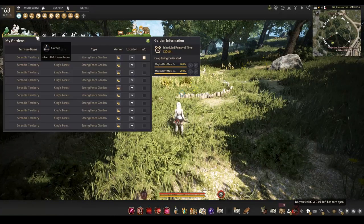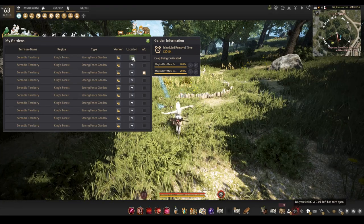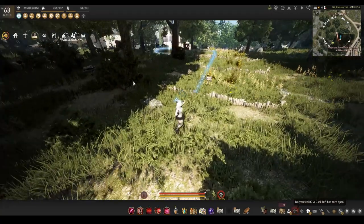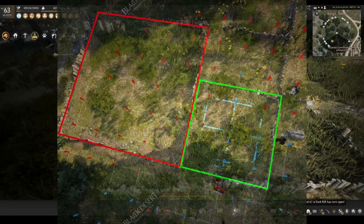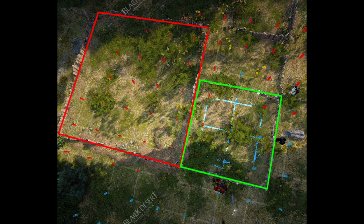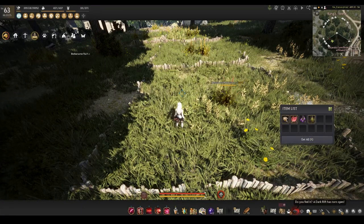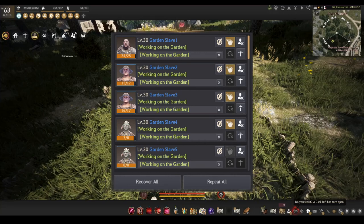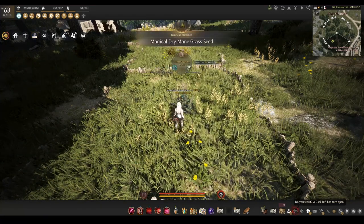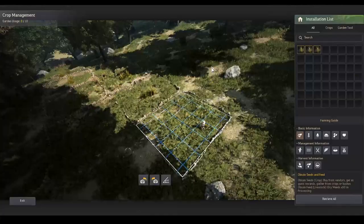First you need yourself a farm if you don't already have one. You can rent 10 strong fences from material vendor Flaviano in Heidel City for 100 contribution points. If you are farming level Master 1 or higher you can also rent Old Moon fences from Old Moon vendors in Heidel. Both cost the same and fit the same amount of crops, but the Old Moon fence is slightly smaller. You can buy 100 blue grey seeds and upgrade them to magical by breeding — it requires farming Artisan 1 or higher. Then you set up 10 workers to work on the farms for you. For workers you also need to purchase lodging with contribution points so they have houses to sleep in.